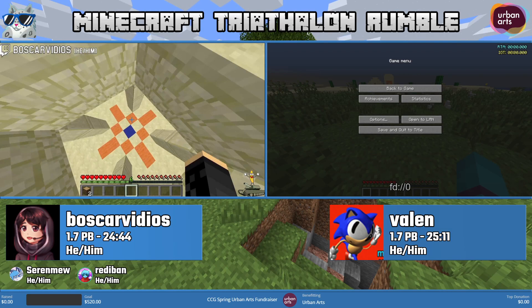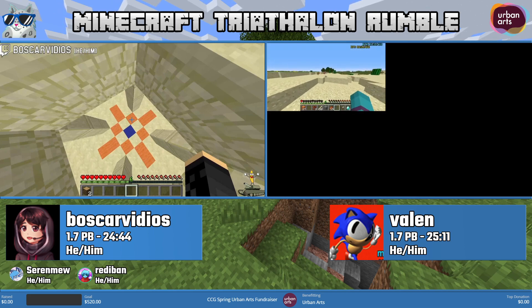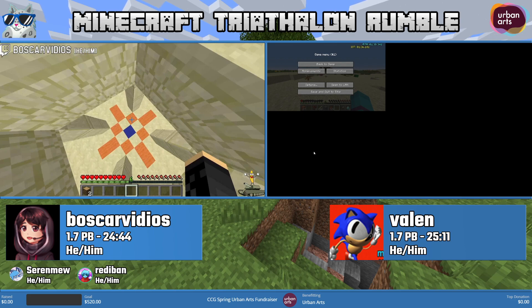For those of you who are new to Minecraft speedrunning, today we're going to do a little showcase of what's going to happen next Saturday. In Minecraft there is one main category that's very popular called Any Percent Glitchless Random Seeds. Within this category there are three different subcategories depending on the version. The first is 1.0 to 1.9, the next is 1.9 to 1.15, and last but not least there's 1.16.